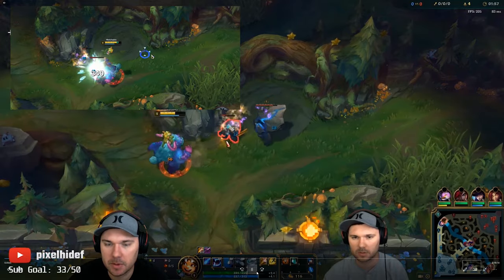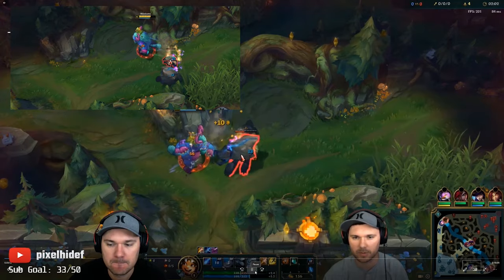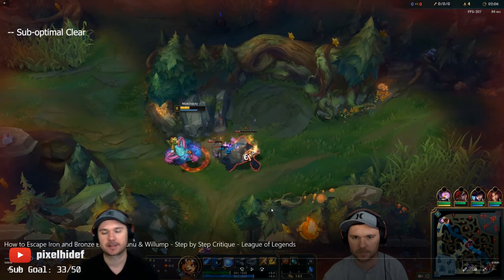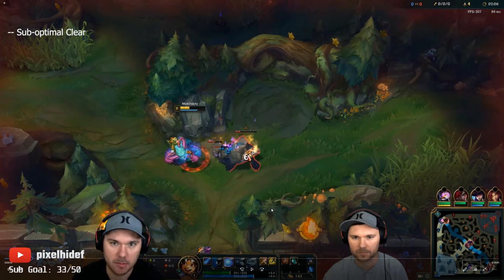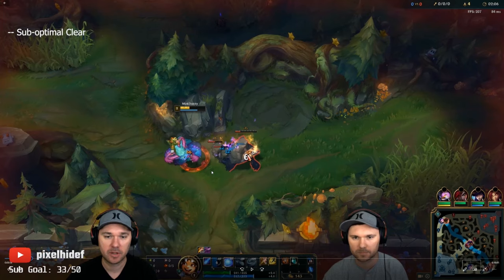I don't kite very well here — this is kind of a bad leash. Since I'm wanting to gank bot, I should have probably gone Raptors because that would have given me level 3. But Krugs is something you want to respawn immediately — you want it to respawn at the 4:40 mark. So we want to get Krugs as our first camp if we're going red-side bot. This isn't efficient; I don't do this right the entire game. I'll try to upload some footage from another game to show what that looks like.